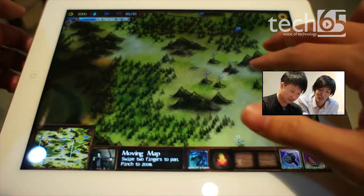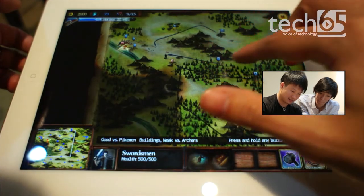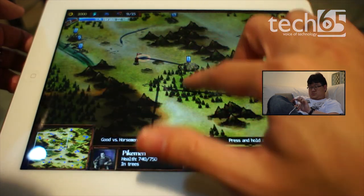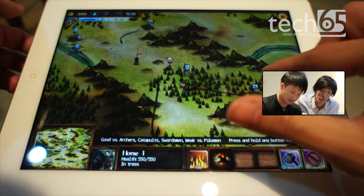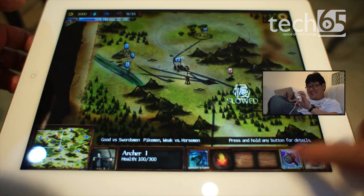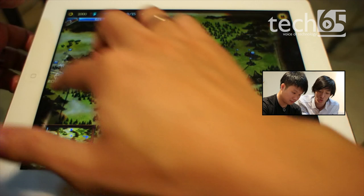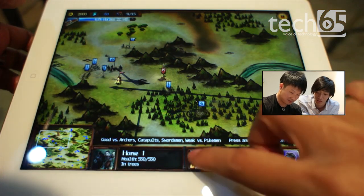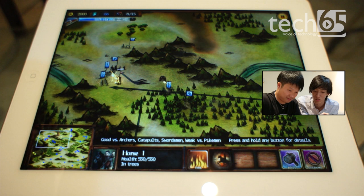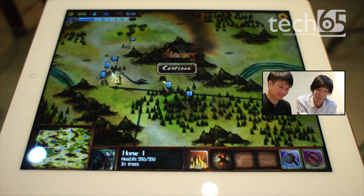Runhouse has hidden himself in the trees — there's the demonstration of hiding within trees. Now they're just arrow-storming each other. Trees catch fire and spread really quickly, which is good for the fire ability. And there you go — victory! Justin has won the game by quite a bit; he hadn't even finished maxing out his units.